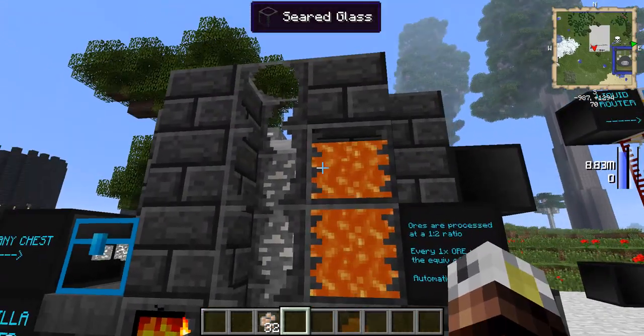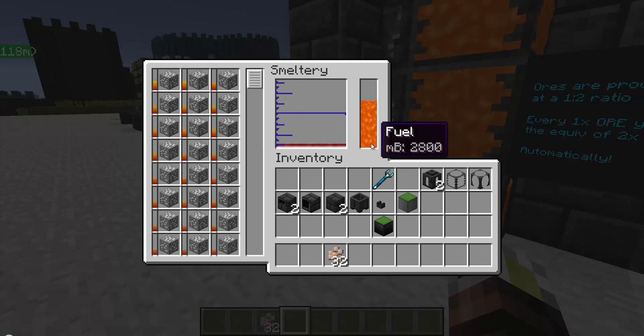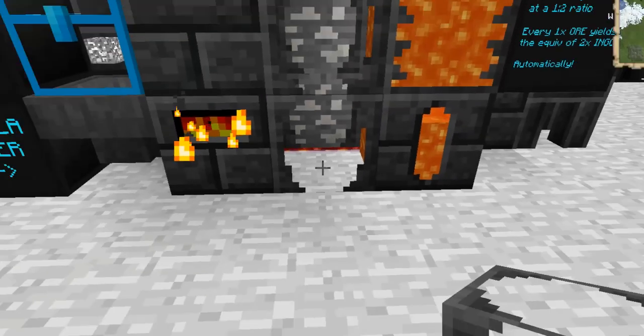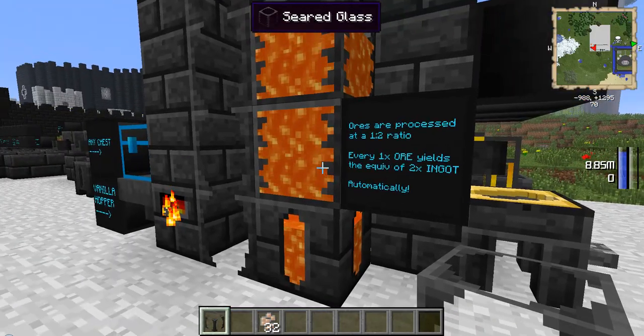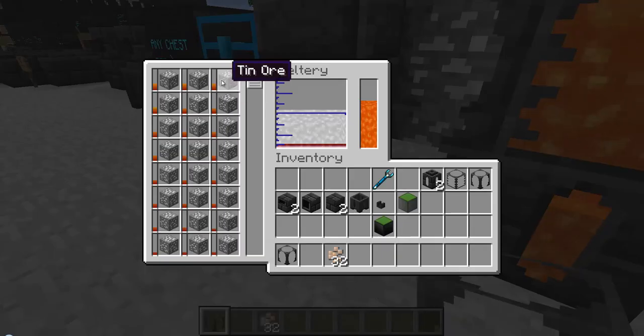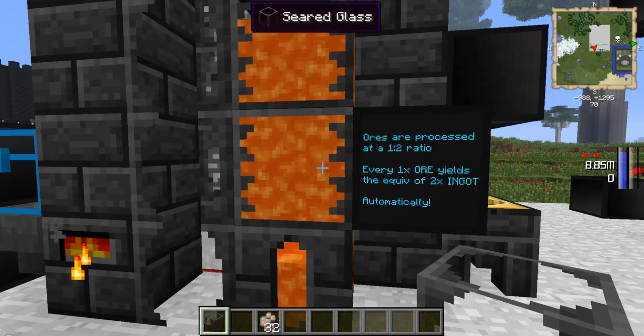The higher you go, the more things you can add simultaneously. The seared tank is storing the lava the smeltery uses to melt things — it shows 2,800 millibuckets remaining, which will decrease as items melt. You can see the melting layers down at the bottom. One awesome thing to note is that ores are processed at a 1-to-2 ratio: every 1 ore yields the equivalent of 2 ingots. So it's like having a pulverizer or macerator built right into your furnace.